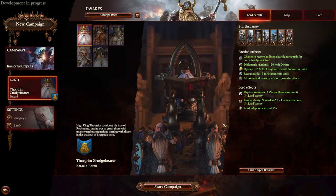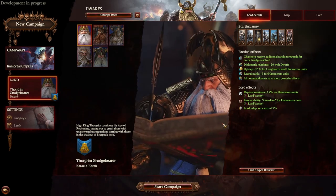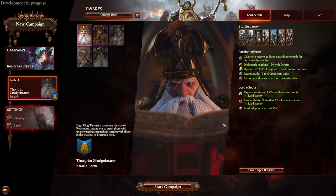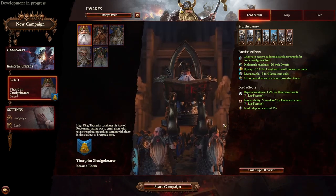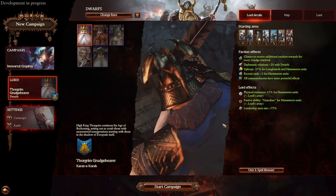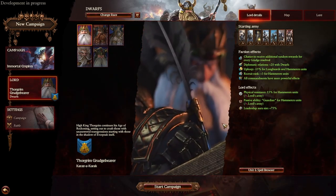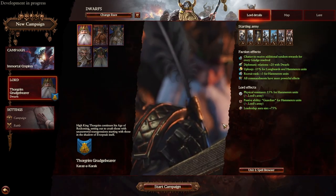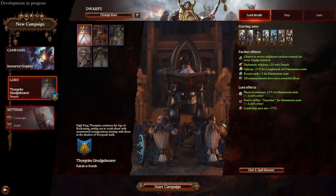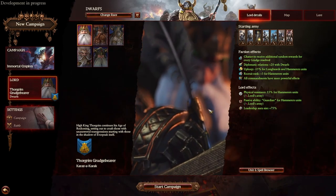Hey everyone, it's me HawkeyeG, and today's video is a series of tips and tricks for the dwarfs that will help you in your campaigns. I'm going to give out some pointers that I've learned over the course of my several dwarf campaigns — the sort of things you might not notice right away or might want to learn before starting your first run. These are small and pretty simple pieces of advice, but they can make a big difference. With all the new races and new mechanics of Game 3, there's a lot of different things to look at and figure out. Let's load up a campaign and start talking about the tips.